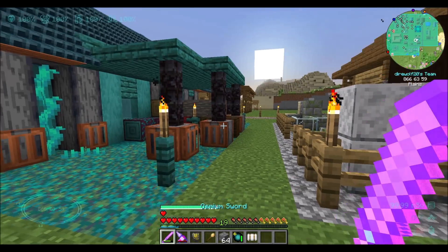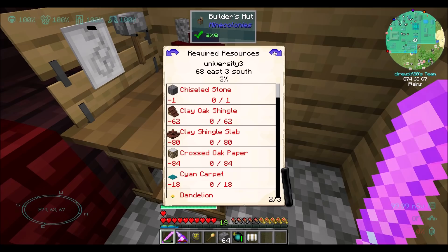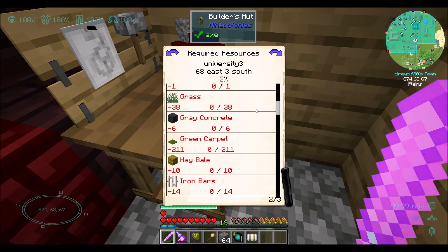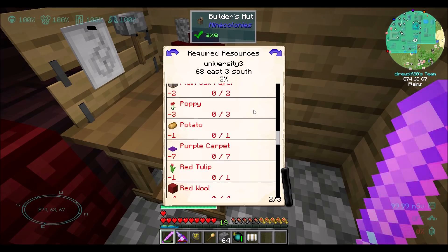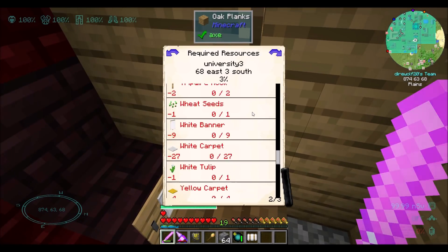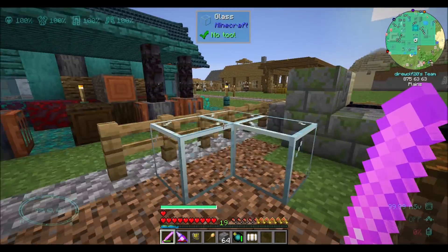Good news - composter one's done. Bad news is, holy cow, does this require a lot. Look at all the things - it's the worst, there's just so much to make. I'm going to be here all day. Today's episode is me supplying all the things needed for university level three. It keeps going, it doesn't end. University level three is a lot of stuff.